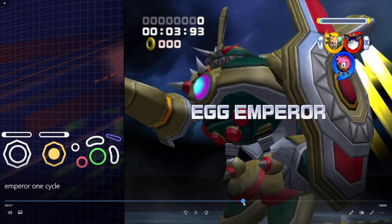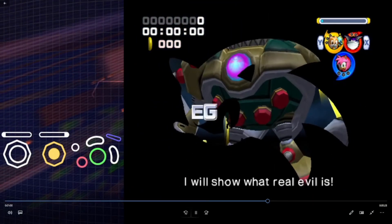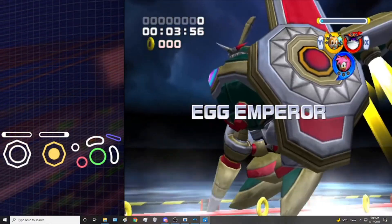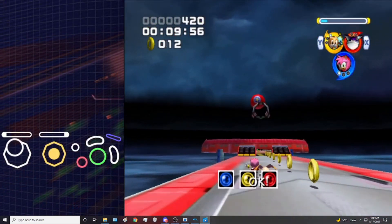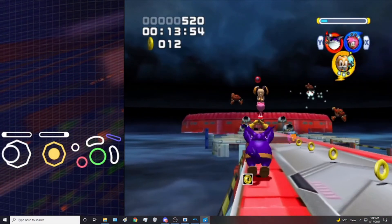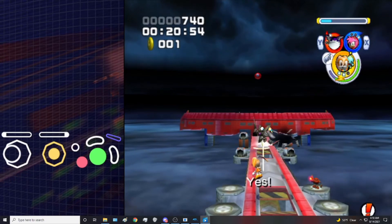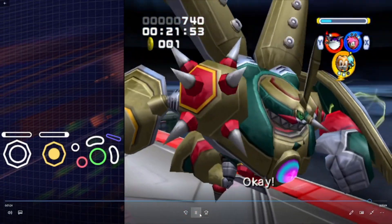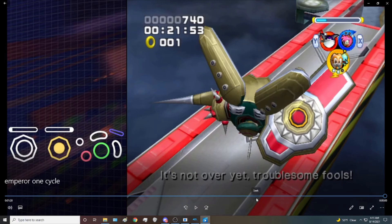I'm going to play it one more time so you can get a good idea of what you're supposed to do. That's how you beat Egg Emperor — technically you can do it in about 18 or 19 seconds if it's super clean, but if you get that strat down it should be under 22 seconds every time. If you have any questions, feel free to leave a comment below. Thanks for watching.